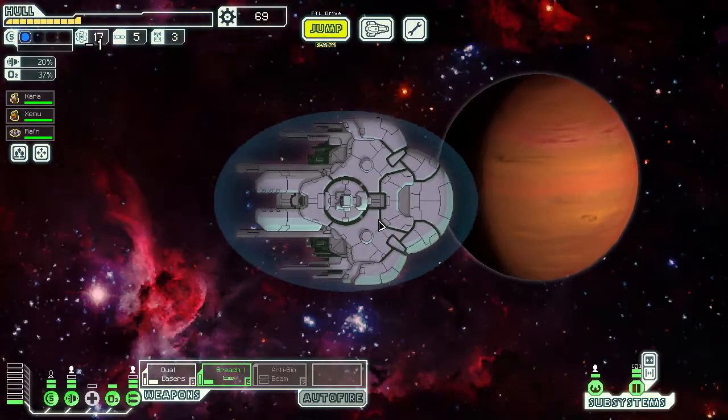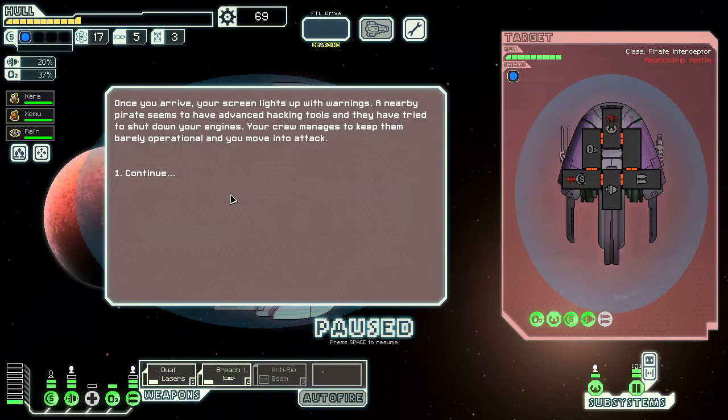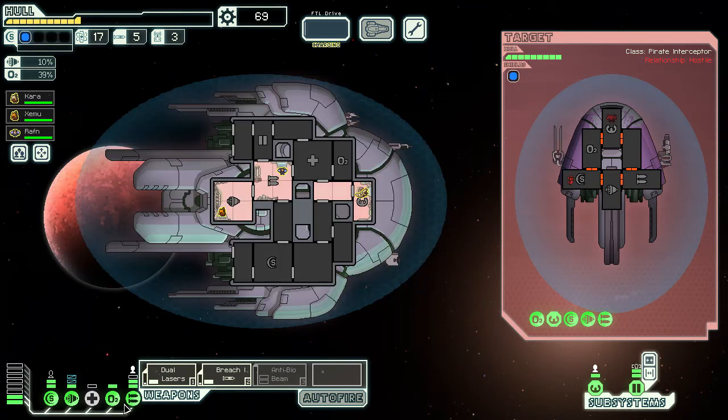The starting sector is a civilian sector so there should be a couple of stores here. Upon arrival, warnings light up — nearby pirates have advanced hacking tools and have tried to shut down our engines. The crew manages to keep them barely operational and we move to attack. They have a Pike beam and a heavy laser — nothing else to worry about. We'll go for the same strategy. They've hacked our engines so we might as well power the medbay. Breach to their shields.